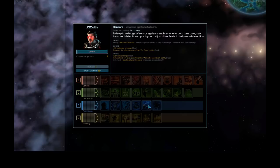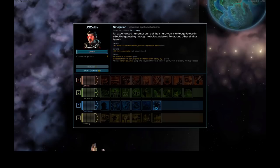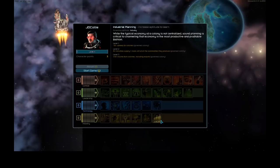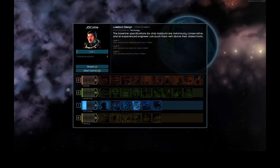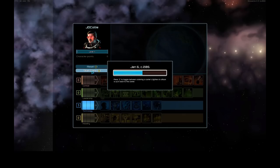However I'd recommend picking up Combat or Industry before Leadership, because unless you have 10 ships to put officers in, Officer Management really doesn't help you. I'll be picking Technology because I really like Loadout Design and Navigation. Navigation makes you faster in difficult terrain, gives you a burn speed bonus, and gives you Transverse Jump which lets you run away - it's just amazing. I'm going all three in Technology.